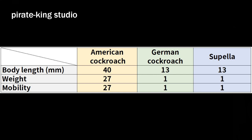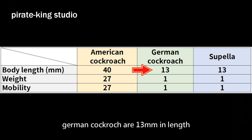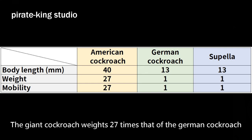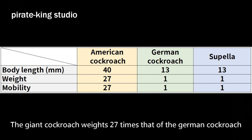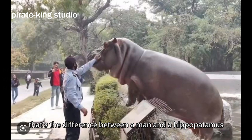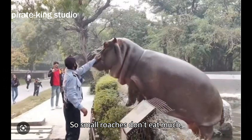Now let's deal with this problem mathematically. The giant cockroach's length is 40mm. German cockroaches are 13mm in length, and Supella is 13mm too. If the density is the same, the giant cockroach has 27 times more mass than the German cockroach or Supella. Similarly, the movement space of the giant cockroach is also 27 times greater. That's the difference between a man and a hippopotamus. You don't even need to think about how big the difference in food intake is. So small roaches don't eat much.